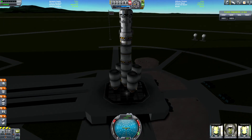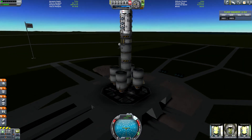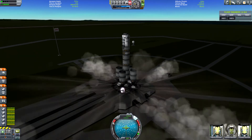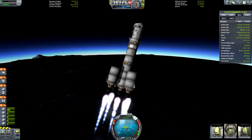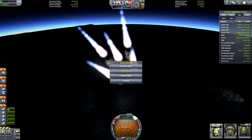This is launch attempt number one. I'm going to be right at the maximum weight limit for this pad and I don't really have the funds to upgrade it. It's a science lab and a little observation module — I think it's going to Minmus, but let's find out. Oh my, that's a lot of wobble. I'm losing it — I turned too fast. Let's try again.